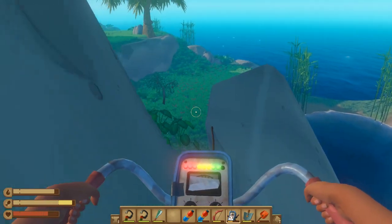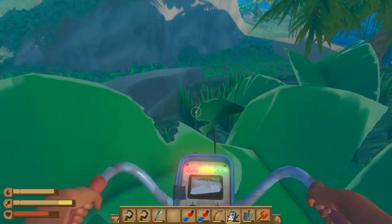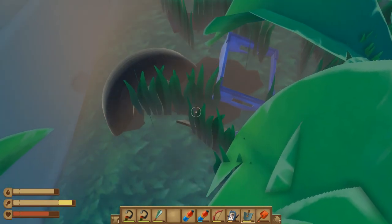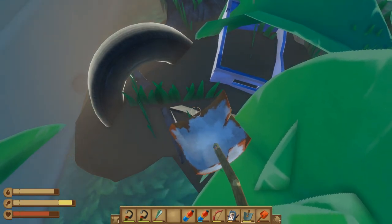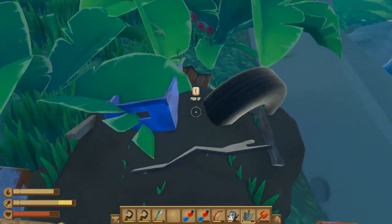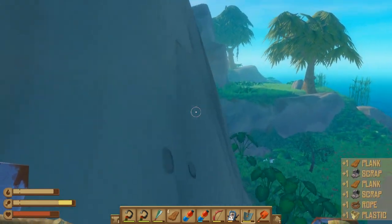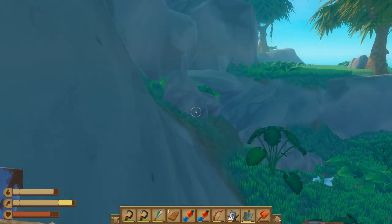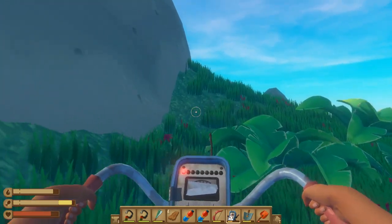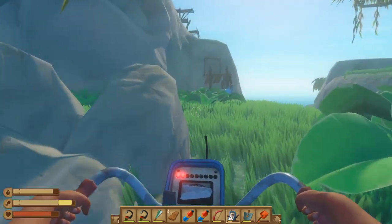Just keep following it — it must be getting closer. There we go — pull out your shovel, make sure you have it equipped, and go ahead and dig this up. I may or may not get titanium ore here — and yeah, no titanium ore. It looks like it comes out of the locked chest. Let's see if there are any more areas on this island to dig — yes, there is immediately.